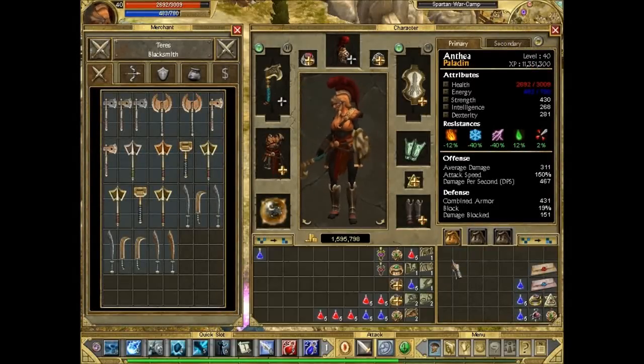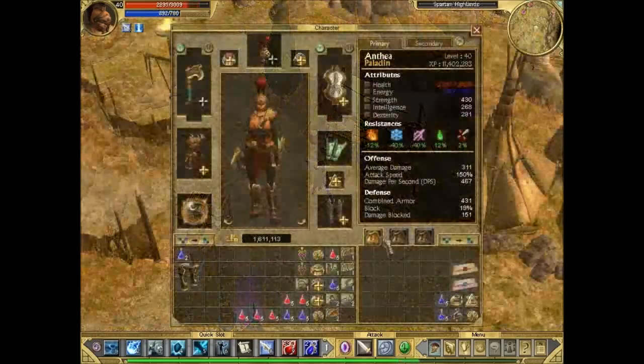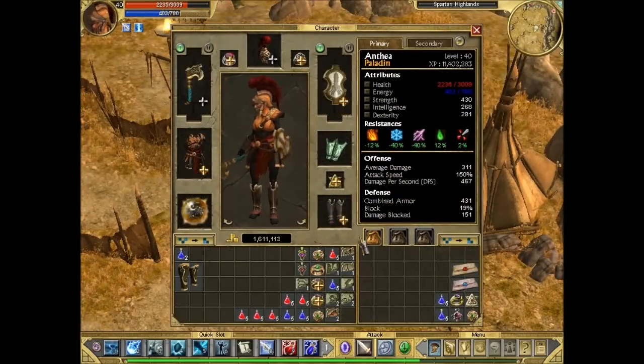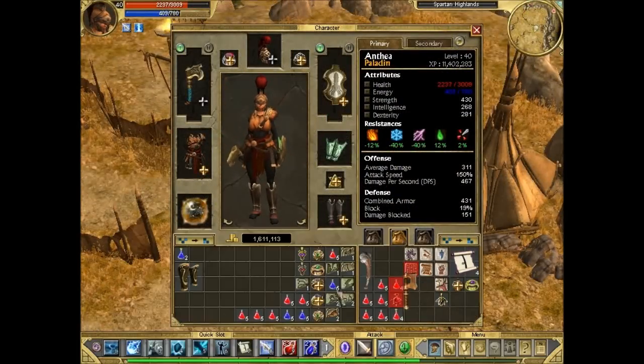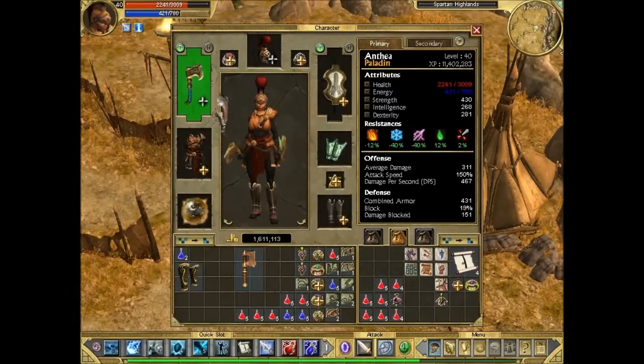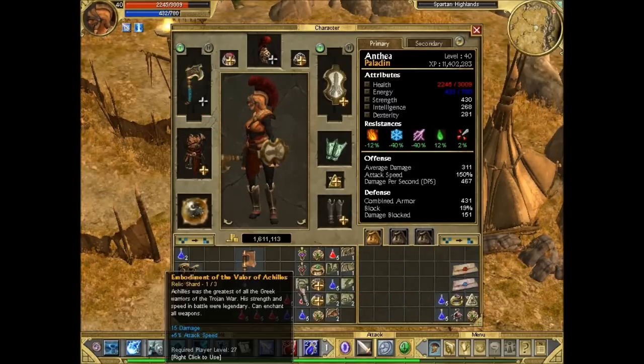Got rid of our loot so we can carry on. I've picked up this Embodiment of the Veil of Achilles, and we can probably put it on this actually because Veil of Achilles is pretty good. Just check this fog - fog isn't as good as what we've got.